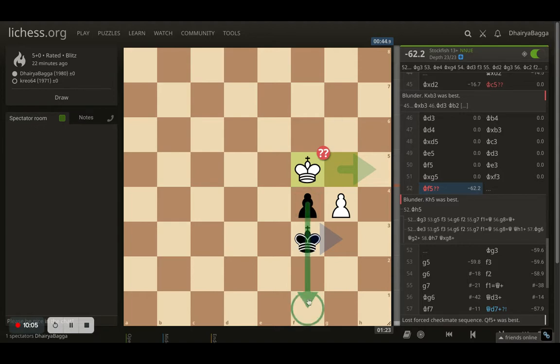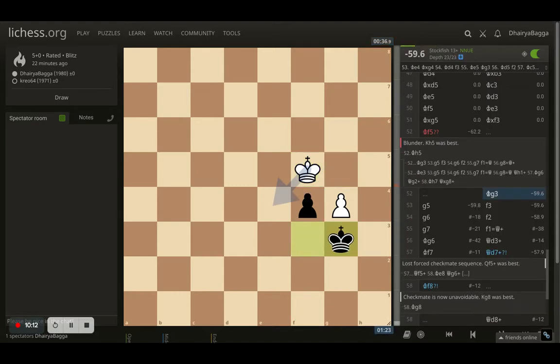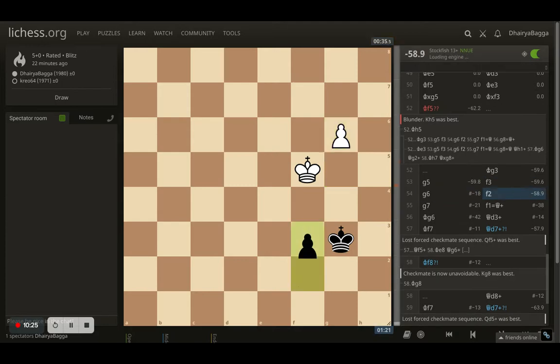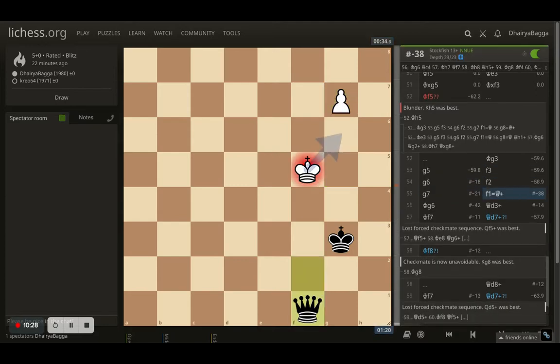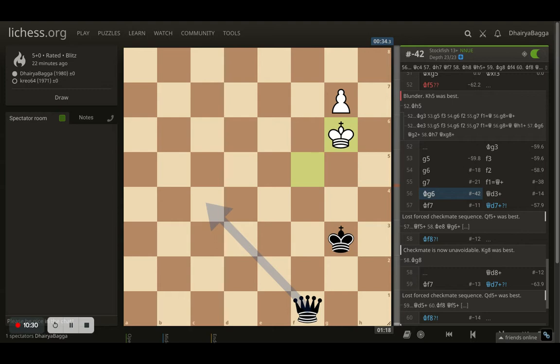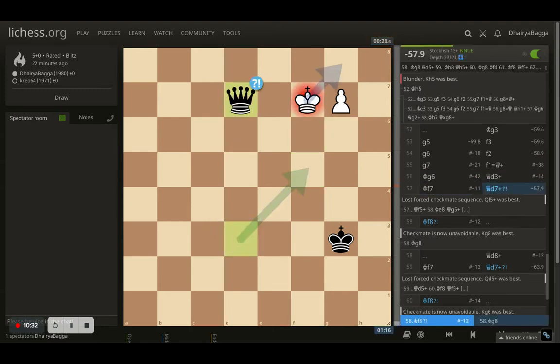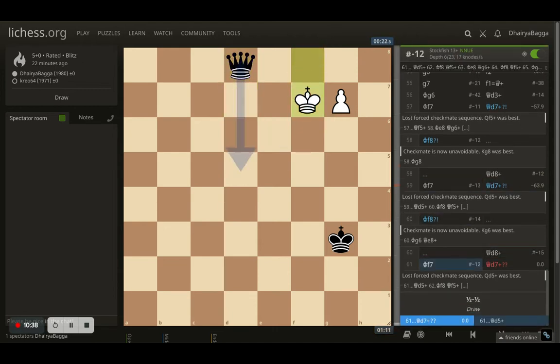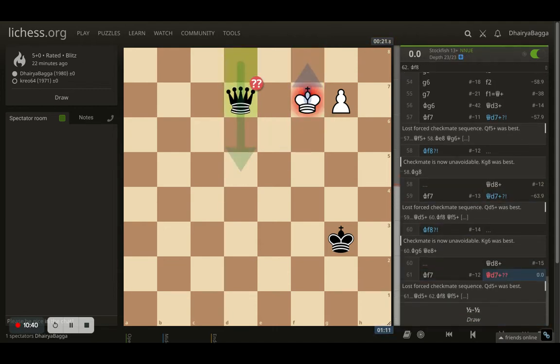But what actually happened is I placed my king on f5 — that was bad — because once the pawn promotes to queen it comes with a check and it would be tough for me to win or even draw from there. I saw that late after playing the move. The opponent slides over, I start pushing my pawns, the opponent does the same, the opponent gets a queen. I sidestep to g6, the opponent gives a check, slides over, gives another check, and we end up repeating.